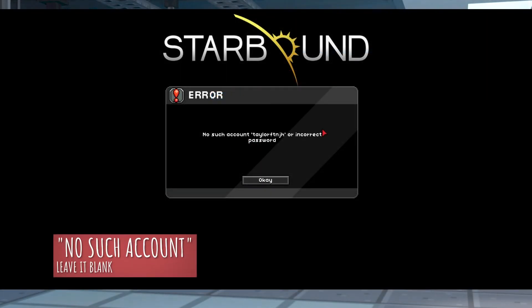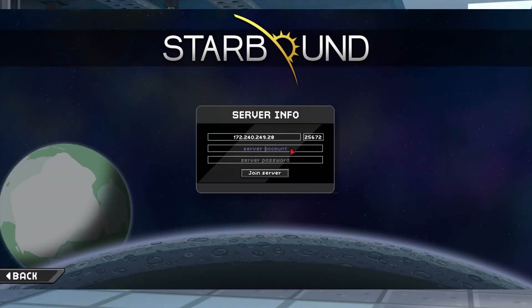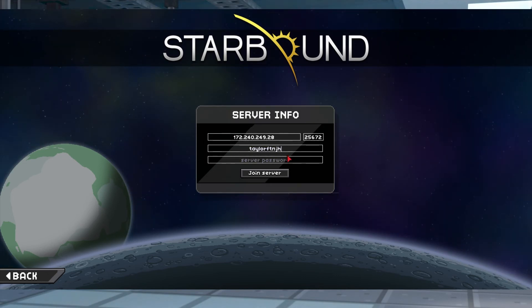You might get a no such account error if you have never been configured on the server and you tried to input a username. If you haven't been configured, you can just ignore these two prompts and connect normally. If you do have a user account set up, just make sure that both your username and password don't have any typos and try again.